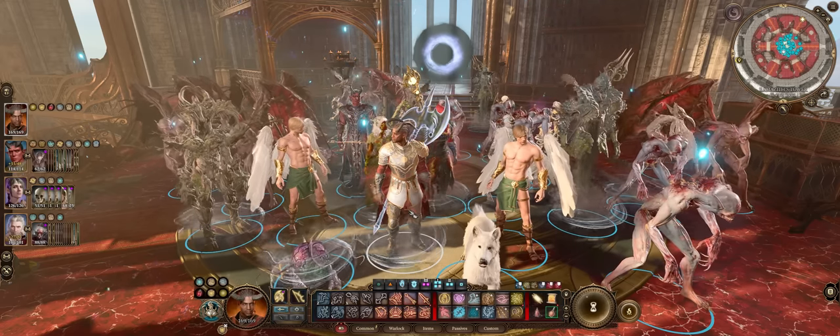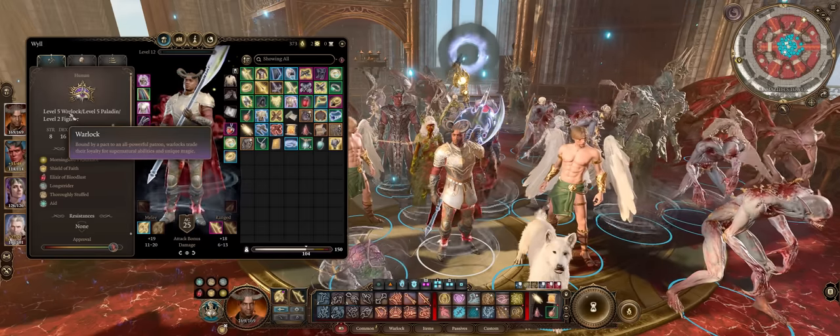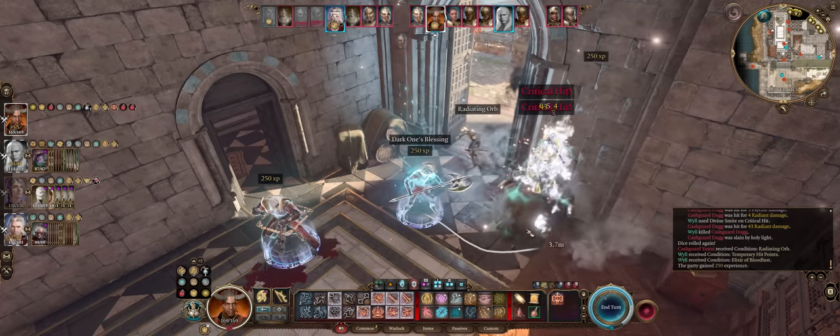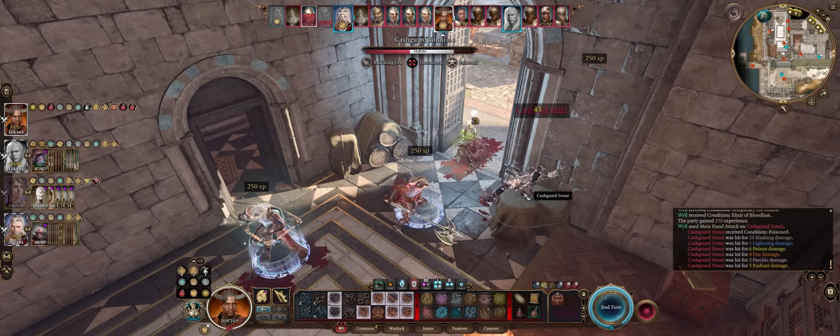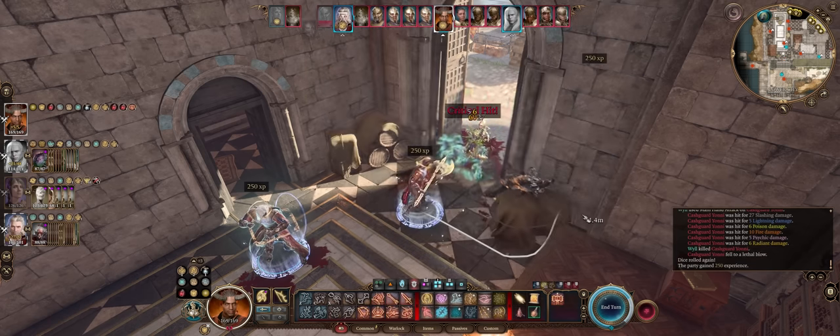Hello there friends and welcome! For today's BG3 guide we have a very powerful Blade Warlock and Paladin multi-class build that works for both the main character and of course Wyll, the classic goody-two-shoes party member that wants to smite evil on sight.